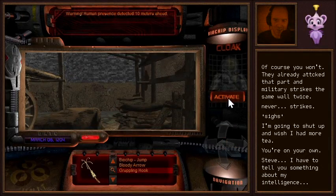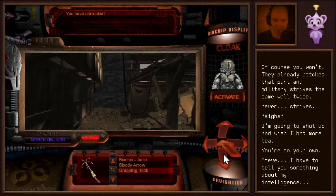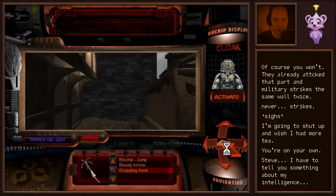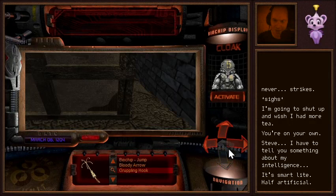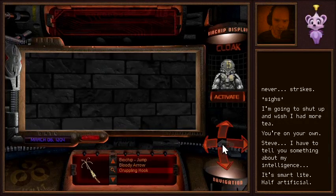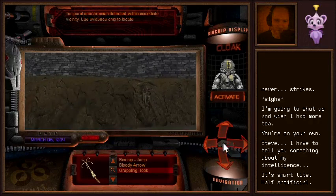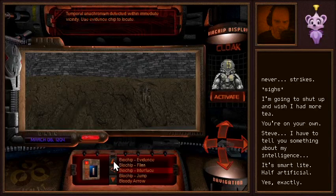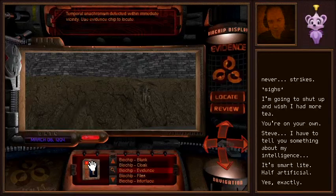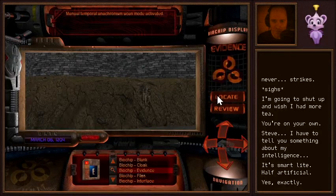So the cloak is going to activate after the sequence is done. There's no point in trying to activate the cloak when I see someone coming because that's not going to help us. Temporal anachronism detected within immediate vicinity. Use evidence chip to locate. Let's try it. Manual — right there. How about here? Or maybe here? This is just a wall.